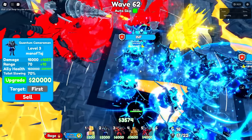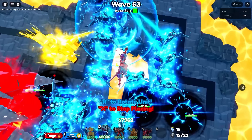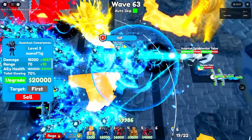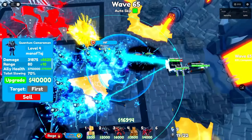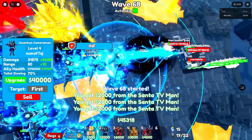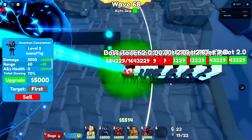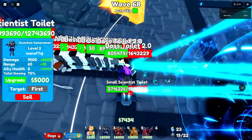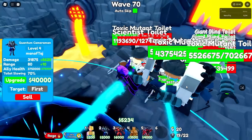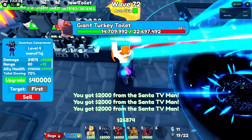We have to max out all these Quantums next, and it's gonna take forever. We place a few more down. By wave 68 we max out our second Quantum. We're still spawn killing by wave 70 just like last time. On wave 70 the boss spawns — it's pretty much the exact same spot as the godlies. We're one wave away from wave 70, and there we go. The wave 70 boss looks like it'll die even earlier than last time.